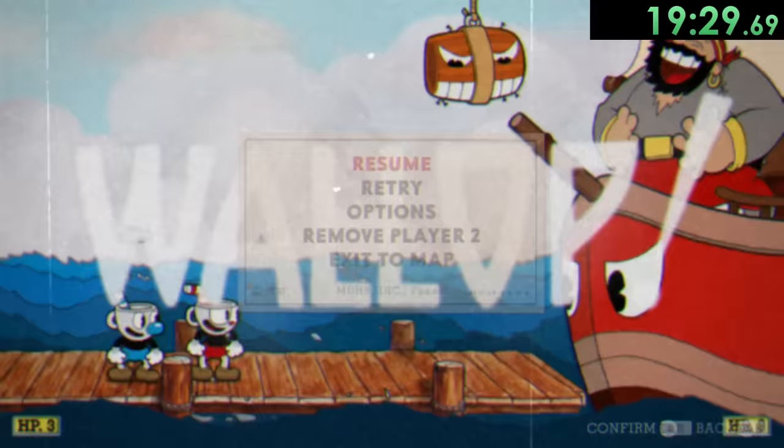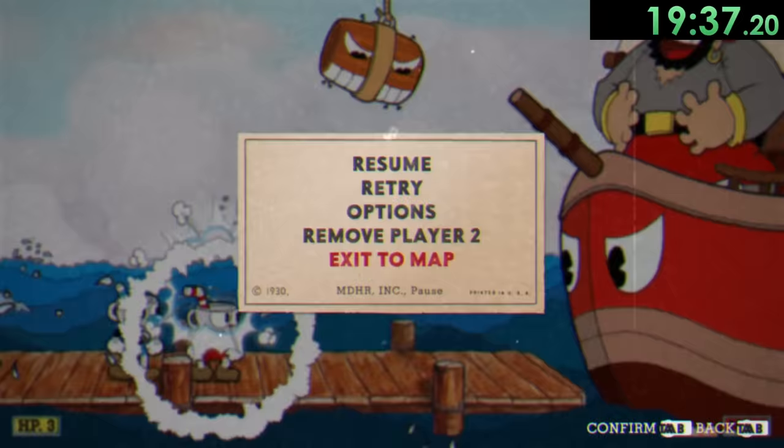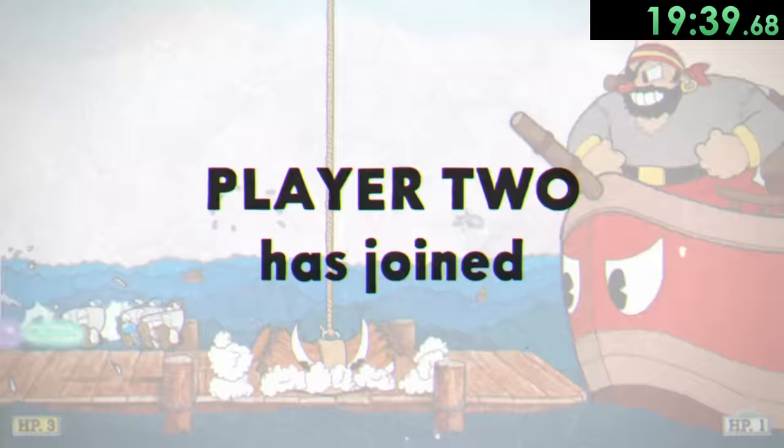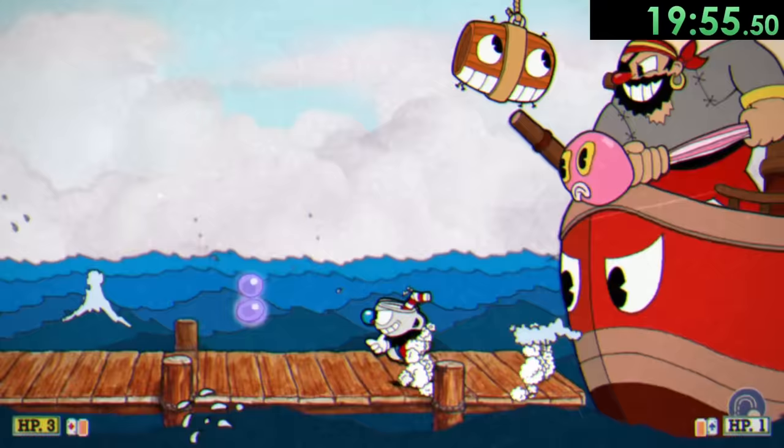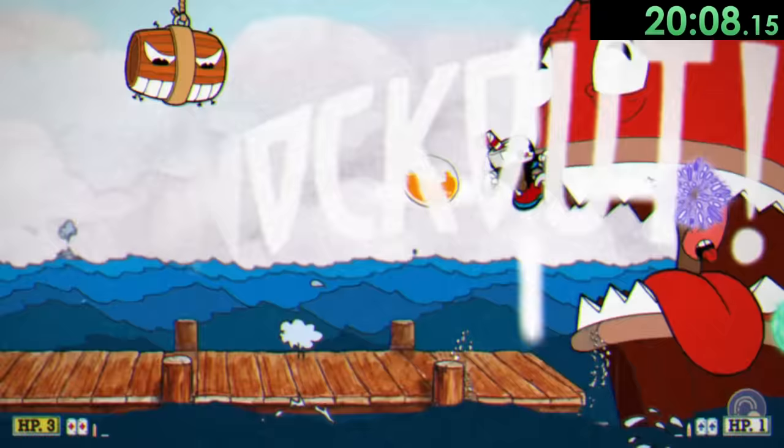Next we have Captain Brineybeard, and like a lot of these fights, we only need about three clones. We're actually going to play this fight kind of safe because when he uses the squid attack, it's really easy to get hit and lose your clones. So I stay kind of far away from that. And then when he doesn't use that attack, I'm going to get right up in his face, use some EXs, and try to do as much damage as possible. Eventually he's going to lose all his health and it's time for the next phase, which we finish right away by just using a single EX. We only have four fights left at this point and now it's time for Calamaria.